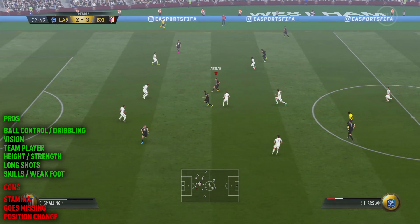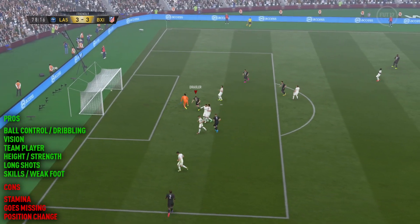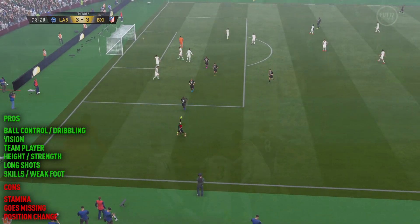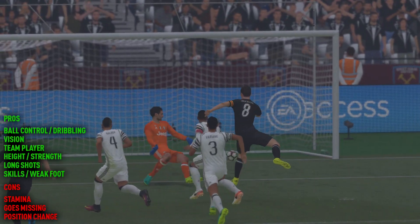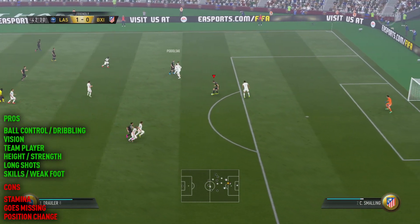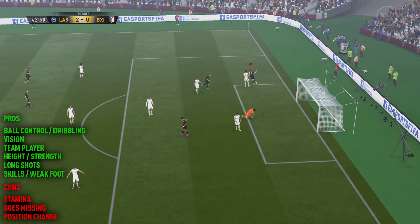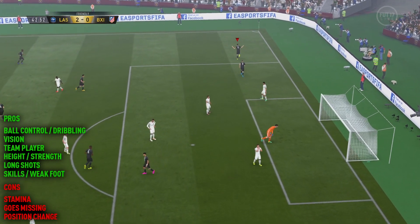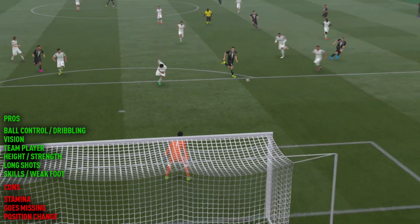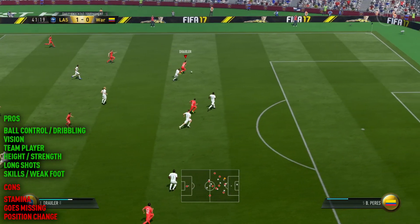Then there's his position change. It might be down to that position change that he goes a bit missing. The regular Draxler is a CAM, which is great — he gets so involved and is incredible in that position. Someone who's central with a five-star weak foot means he can bang them in from all over the place. Whereas out on the left side, I don't think he quite had the pace needed to be a full out-and-out winger. Playing him as a left forward in a 4-3-2-1, he didn't necessarily suit that style too well. But as you'll see, the goals we do score with him are quite nice and interesting.